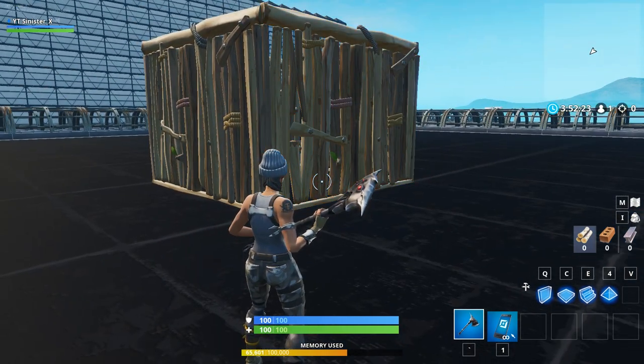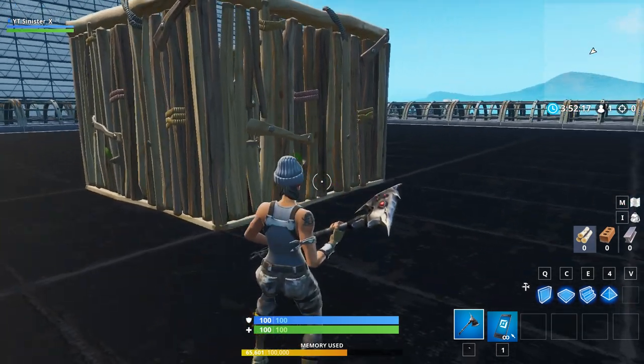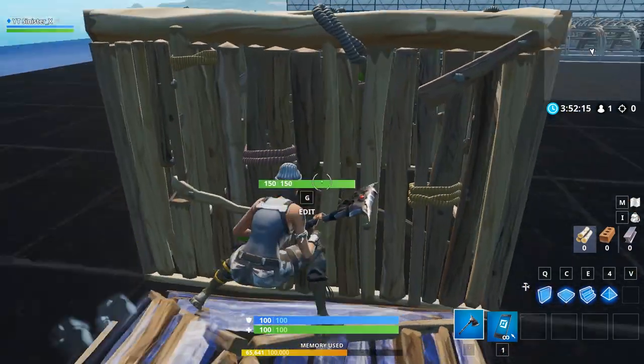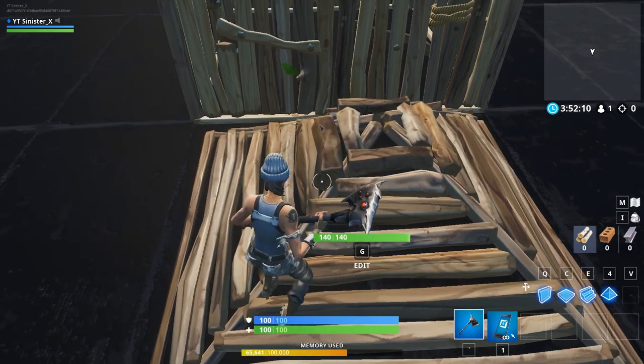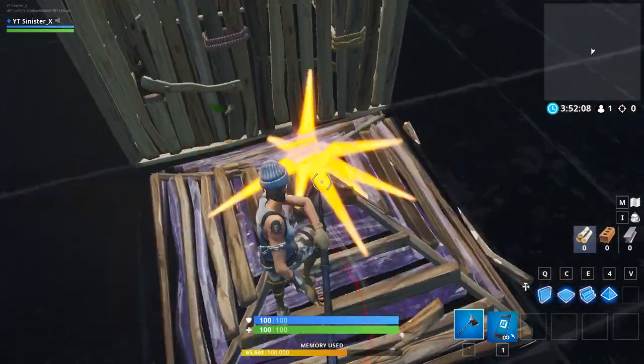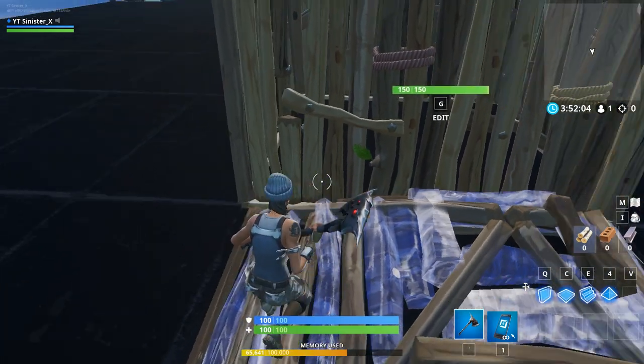I don't have anybody helping me this time, but basically this is how it's gonna start out. Your opponent is gonna be in a box like this, and you're gonna bait your opponent into opening an edit on you by having your building plan out. Naturally they're gonna think that you're holding your wall plan out, but you're actually gonna have your ramp plan out.